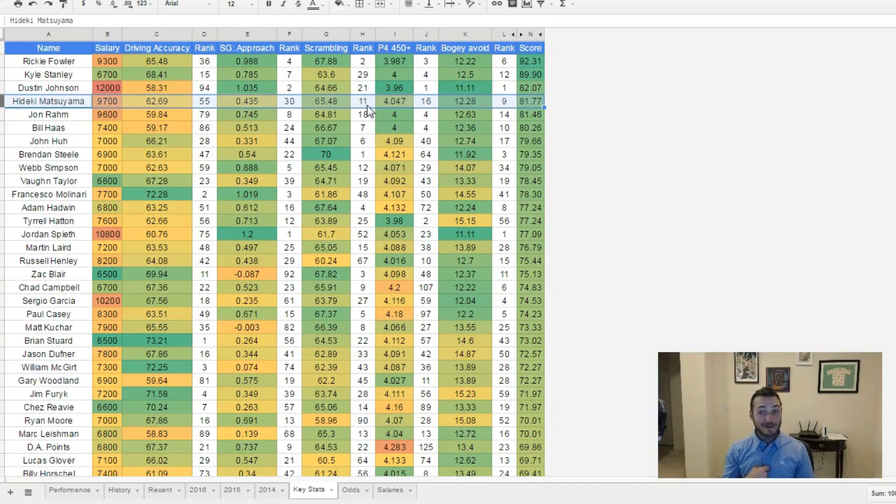Ricky Fowler is probably my favorite player of the week — probably a little biased because he ranks number one in my key stats. Four out of these five stats, he's in the top six. He has a score of 92, which is really, really good — probably one of the top eight or ten scores we've seen this season. He's just having a really great year.